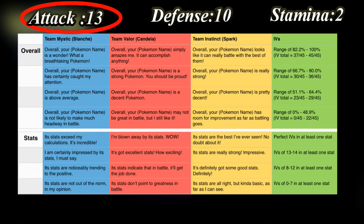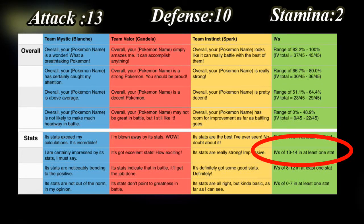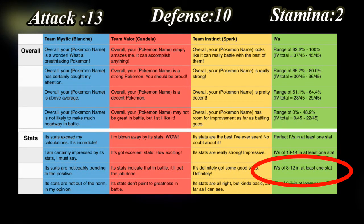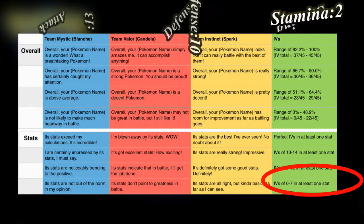Then it goes on to describe the most powerful stat. If the stat has a value of 15, the Team Mystic leader will say 'its stats exceed my calculations, it's incredible.' If the value is 13 to 14, they'll say 'I'm certainly impressed by its stats, I must say.' If the value is from 8 to 12, it would say 'its stats are noticeably trending to the positive.' And finally, if the stat is from 0 to 7, it would say 'its stats are not out of the norm in my estimation.'